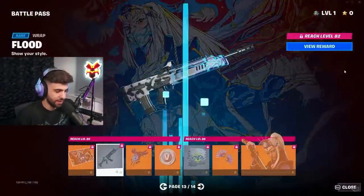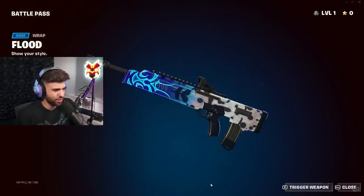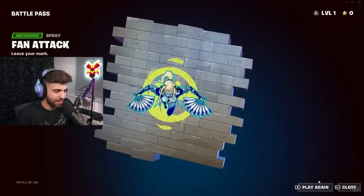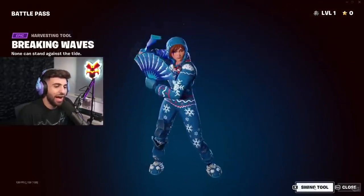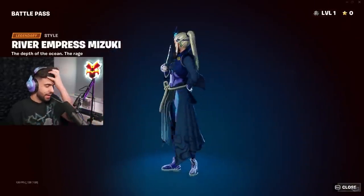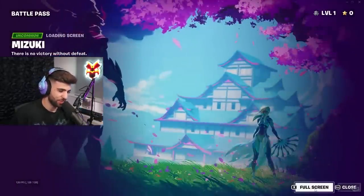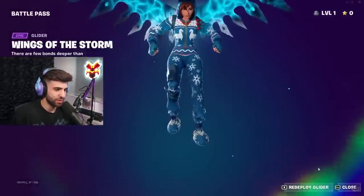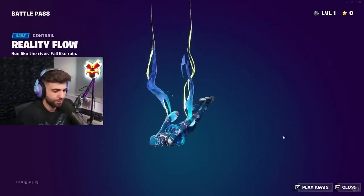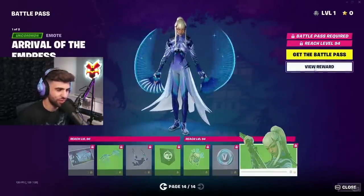River Empress Mizuki — by the way, all these skins have been amazing so far, not really much of a miss. That weapon wrap looks awesome. You can actually trigger the weapon to shoot — I didn't even know you could do that. I knew she was gonna have a custom animation with her knife fans. This is the tier 100, by the way. It's always good when we get a tier 100 that's not a collaboration skin — an original tier 100 feels more memorable. She has a bunch of different styles and that's a clean glider.